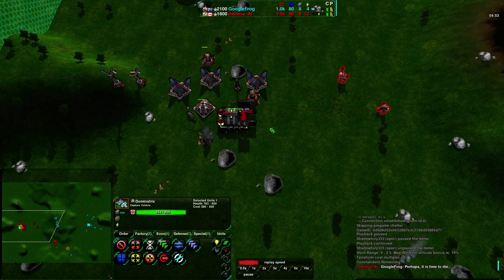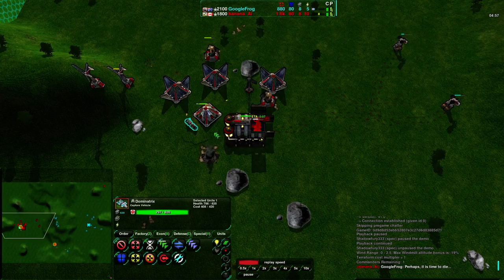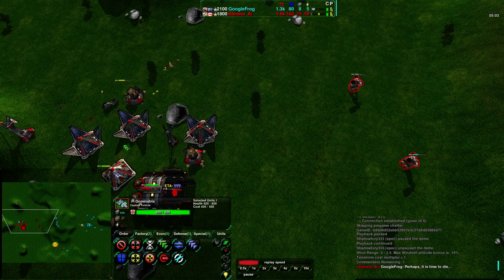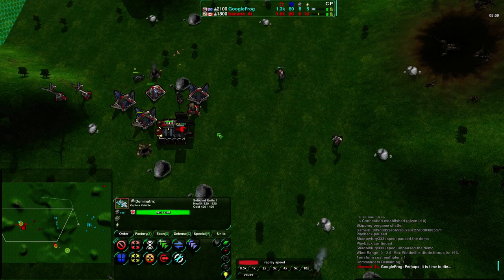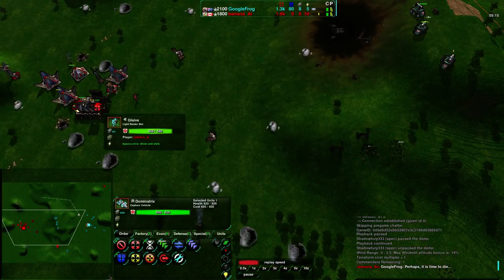Banana's commander has no upgrades whatsoever — very vanilla option. Also getting rid of this dart, or trying to, with a hammer, but unfortunately hitting his own solar collector in the process. Google Frog is going to get rid of this metal extractor with help from Banana — Banana, bad idea to kill your own units. Admittedly hammers are not a great base defense. He's using them because he wants to get through these slashers. Honestly a better idea than the Zeus's.